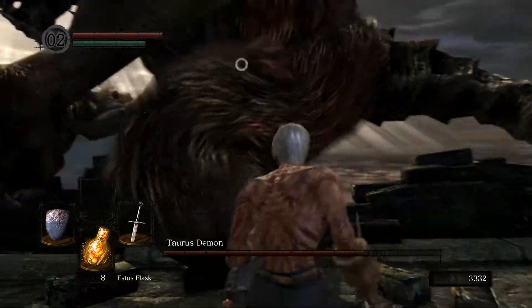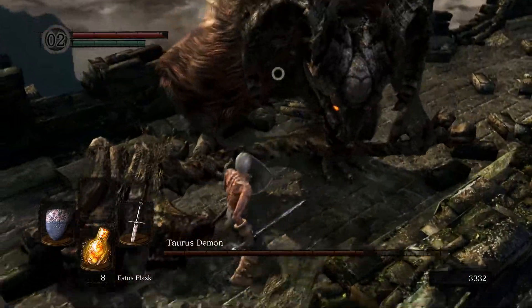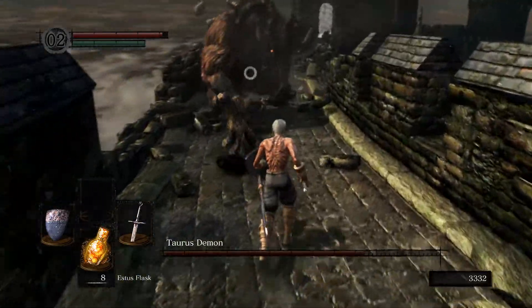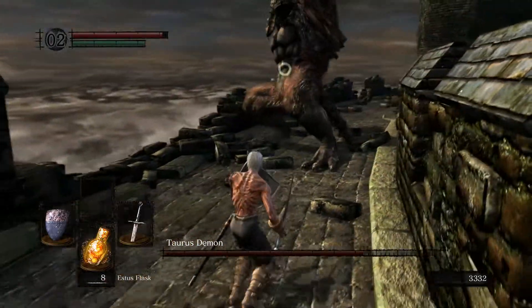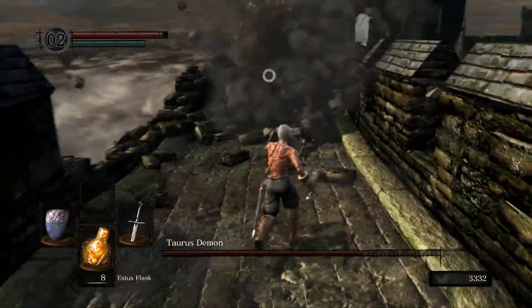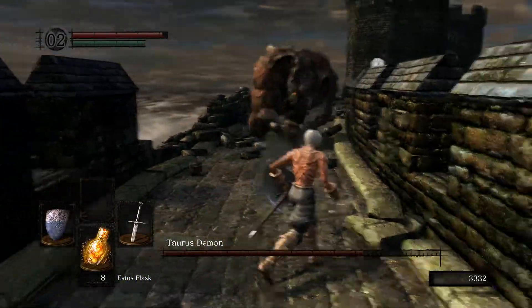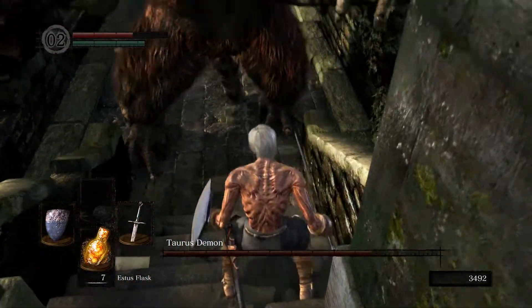To set this up, what you want to do is guide Taurus over to one of the edges of the bridge where the wall is broken. Be very careful though, because it's really easy for Taurus to knock you off the bridge too. There are two animations that Taurus has that will make him fall off. One is his leaping attack, where he squats down and then jumps at you. If you want him to do it this way, put your back to the edge of the bridge with Taurus facing you, and when he jumps, roll between his legs and he should jump straight off.